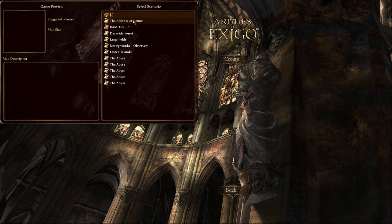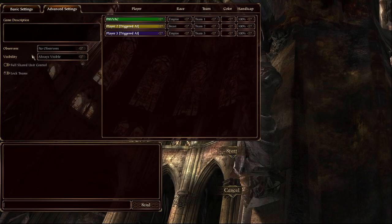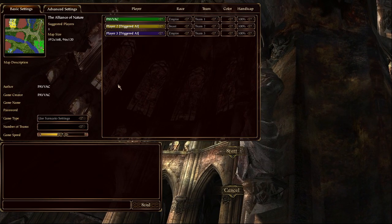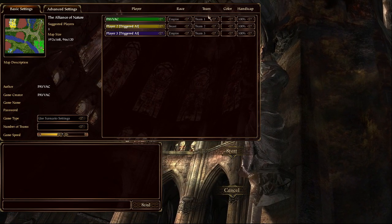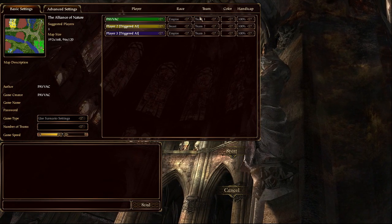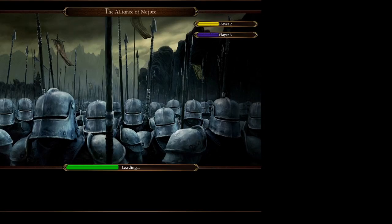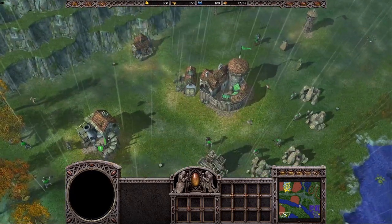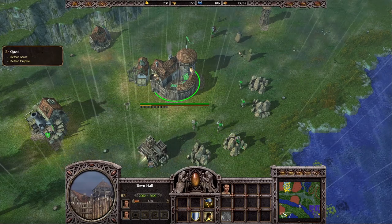I will open the folder — here we have the Alliance of Nature, which is the name of the map I chose. As you can see you cannot change anything here — the only thing the player can change is the game speed, but I will leave it in the middle. Even though the teams here seem wrong, we actually made everything right in the Trigger Editor so we don't need to worry about it. Let's start the mission. Right now all the animations should be disabled so we should get into the game right away — the environment looks pretty okay.